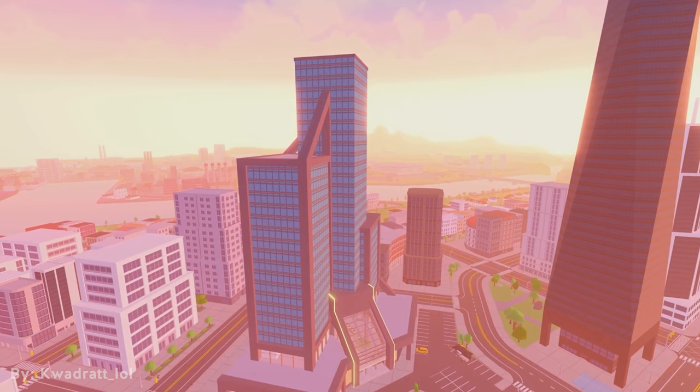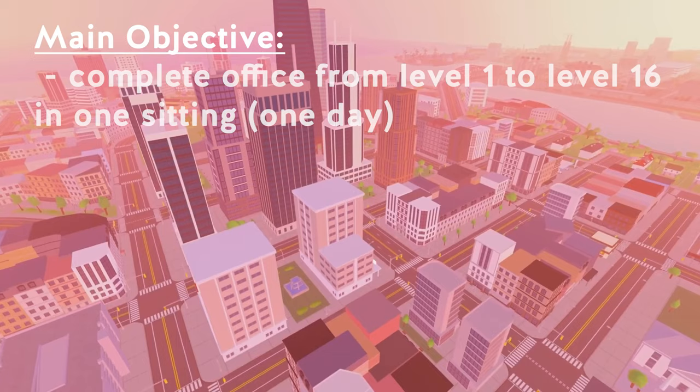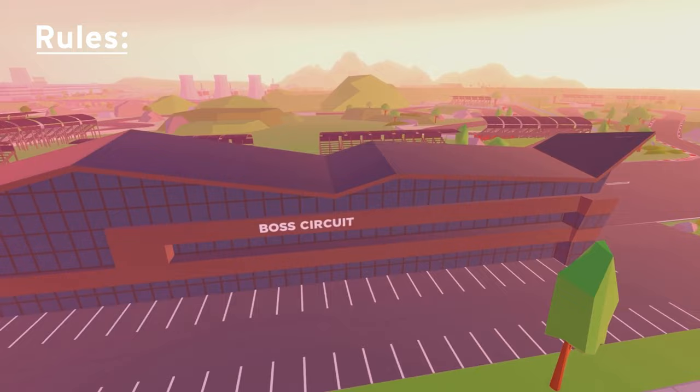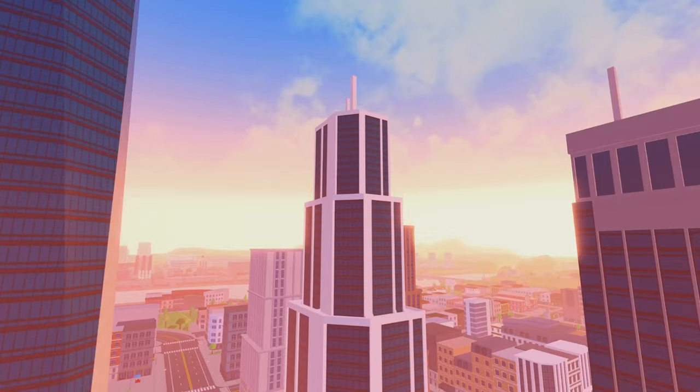Before we start, we need to talk about our objective and rules. Our main objective is to complete the office from level 1 to level 16 in one sitting, with a secondary objective of becoming a millionaire. To make this more challenging, hiring employees is forbidden, meaning from start to finish I have no company income — which means no money from the company. With the objective and rules in mind, let's get started.